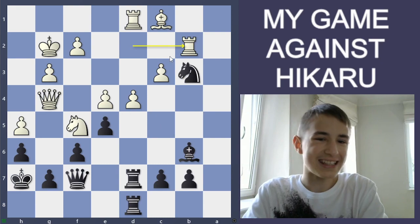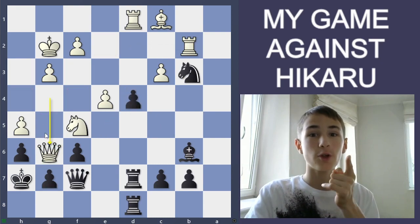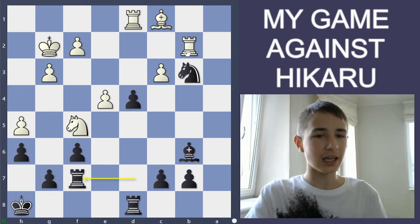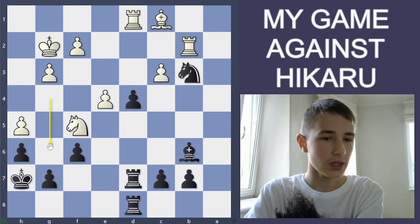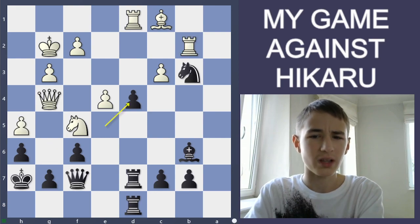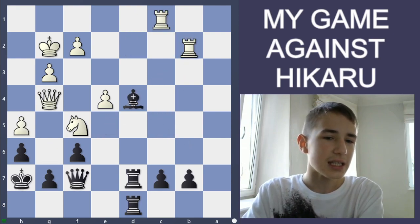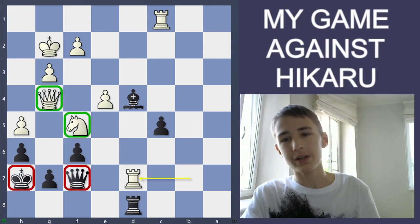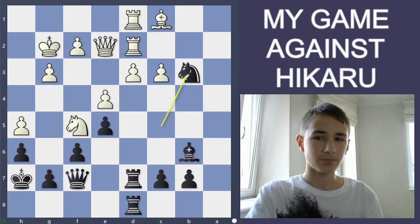Queen e2 was a mistake from him — he should have gone d4, Knight b3, then Rook b2. The idea is after he takes d, he gets Queen g6: if I move my king he takes then takes my knight and I'm completely lost; if I take his queen he takes and then Rook b3, he's completely winning as well. So after d4 I should have taken — it would be much better for my pieces. But he played Queen e2 and I played Knight b3, which was good.